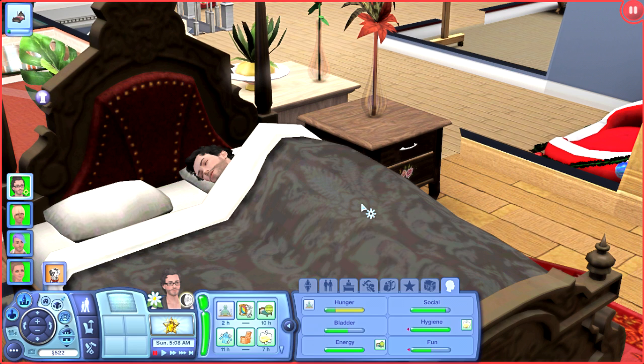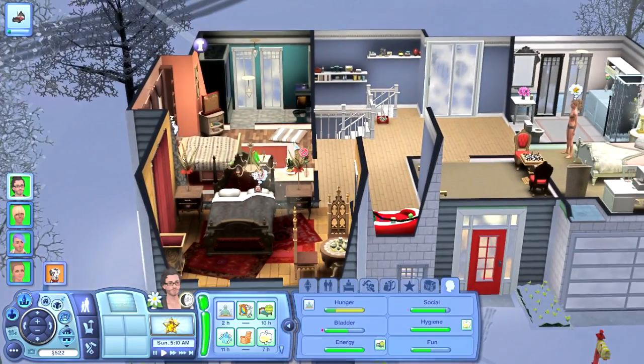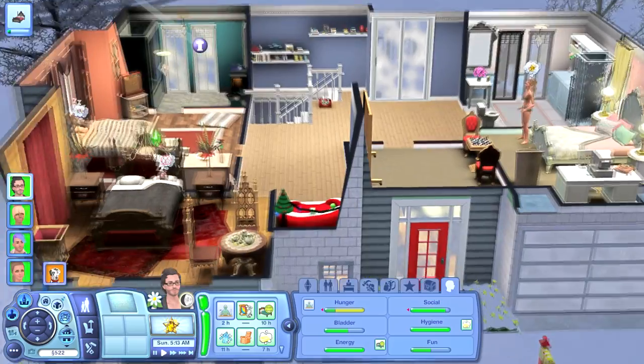The recipe book to make it costs 12,000 simoleons right off the bat. You need a lot of simoleons to get the book, level 10 cooking, perfect quality everything, a death fish, and a life fruit. The skills we have to rank up are fishing skill level 5, cooking skill level 10, and gardening level 7. So there is so much to do to get him his little wifey. I actually did it once in my Supernatural LP and oh my gosh, it was so much work.